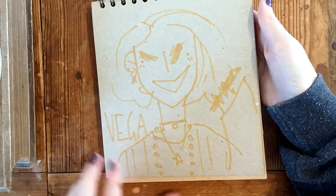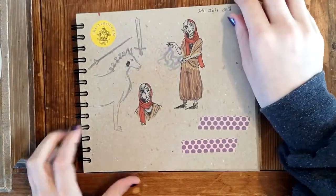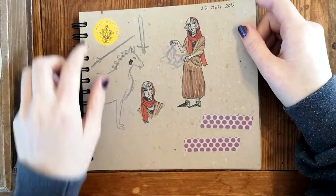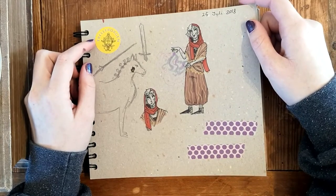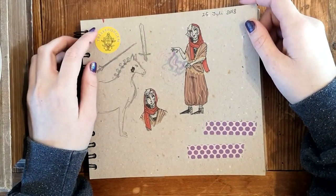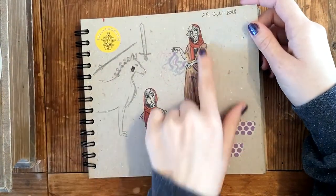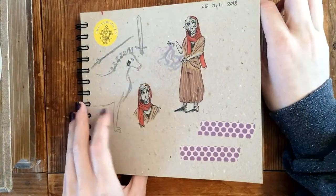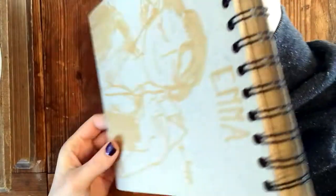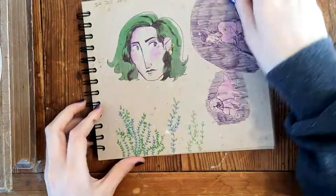Here we have my Arcana character. We also went to Trelleborg, which is kind of an ancient building from the Viking Age. Here we have Vega, my character from The Arcana - the apprentice. She's basically a self-insert, but the game is kind of built up for playing as yourself.